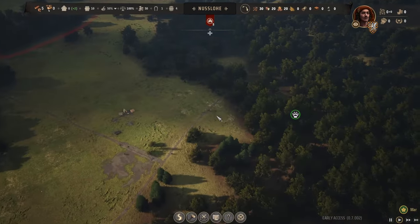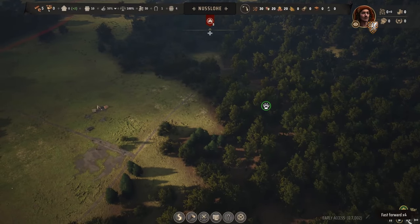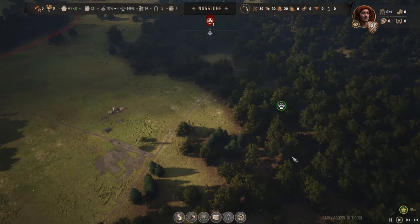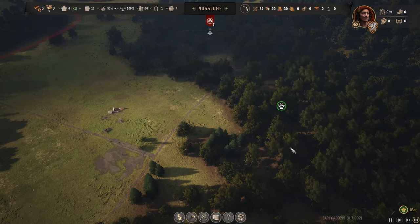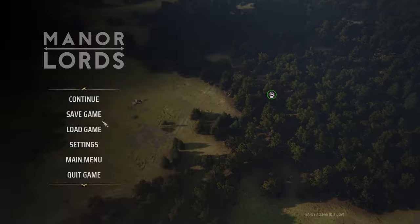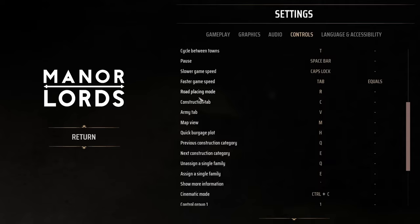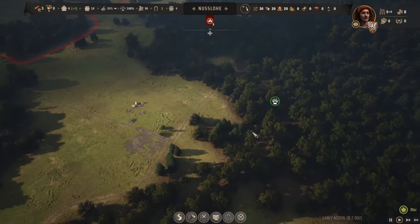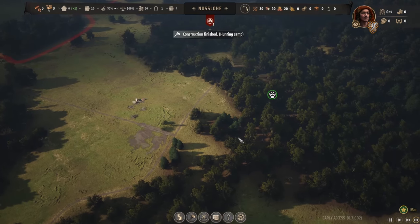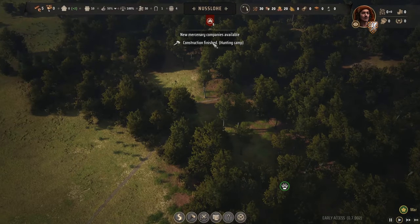Let's speed up the time a little bit. Personally, as of right now I'm not sure there is a fast-forward hotkey, but I did set up hotkeys for myself - Tab to speed up time and Caps Lock to slow it down. If you go into your settings and controls to key bindings, you can set that up. Let's speed things up for a while and let things get constructed. As I was talking, the construction camp is finished already - let's head over to the hunting camp.